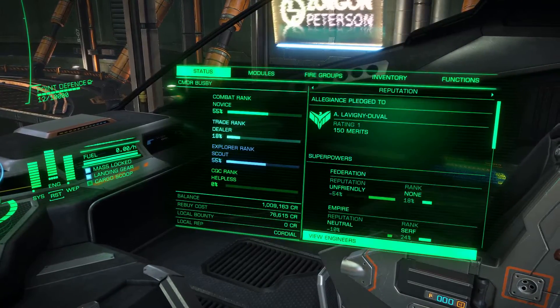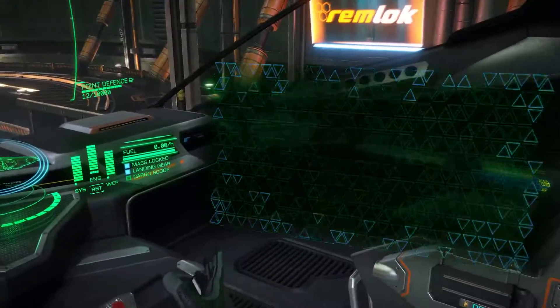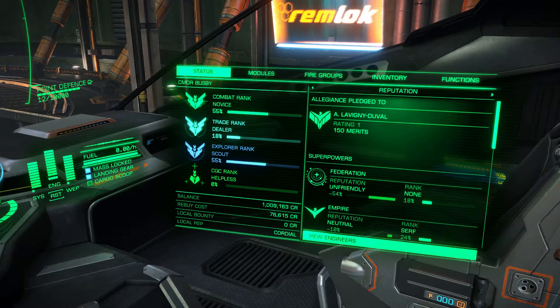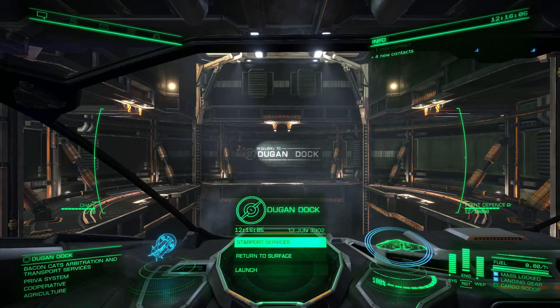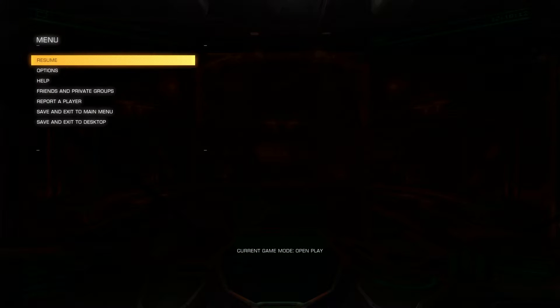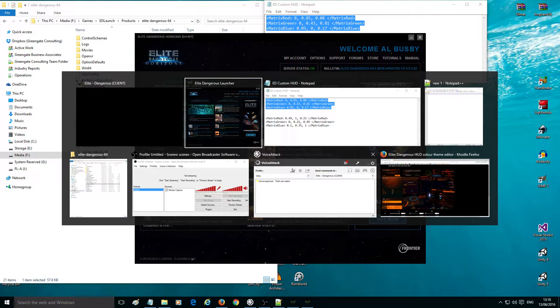Yeah, interesting though — my icons have disappeared. Oh no, they're there, that was weird. What the hell is that about? Anyway, they are there. So that's a different green — believe me, it's not the same green as it was. Now an interesting thing you can do — tell you what, let's just get back to the main menu. Come back out, I will show you.